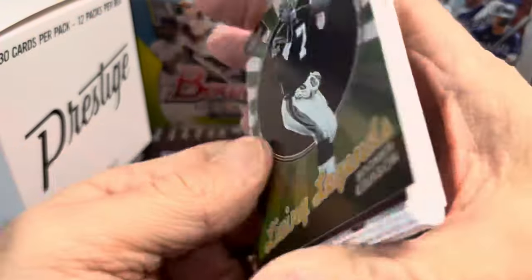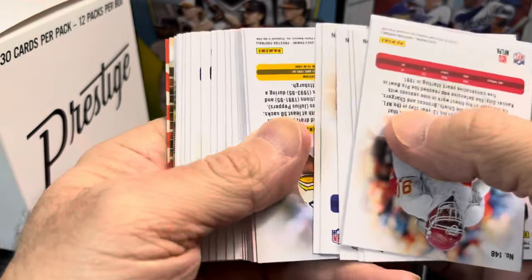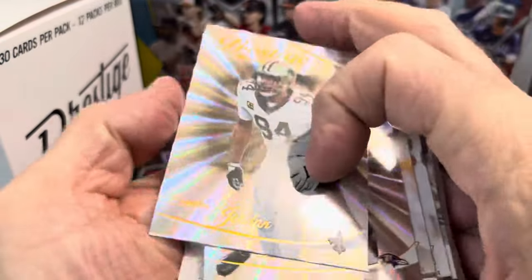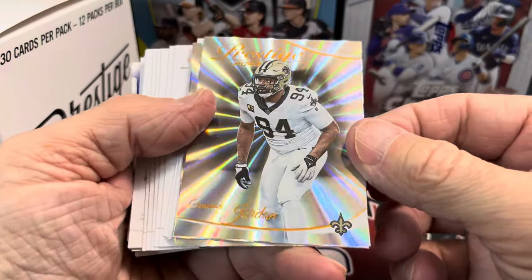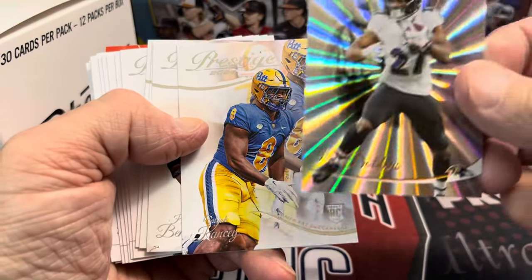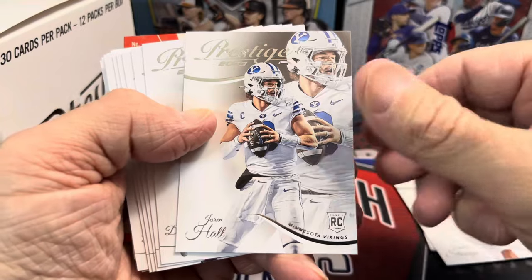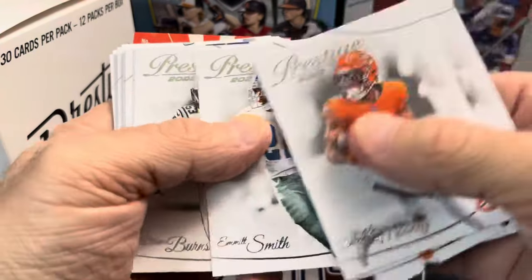Looks like we have one of the cards on the back here. These things are all turned around. So you go here and you can see this is where all the inserts are — and right there, we have one of the Starbursts. That is going to be Cameron Jordan and then Dobbins. And then we have our rookies right here.